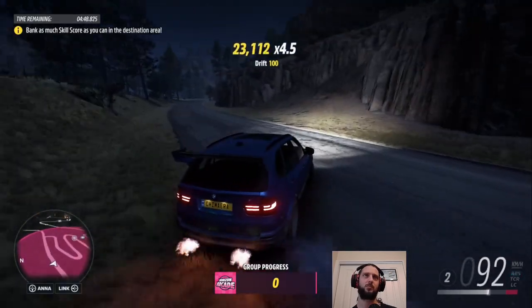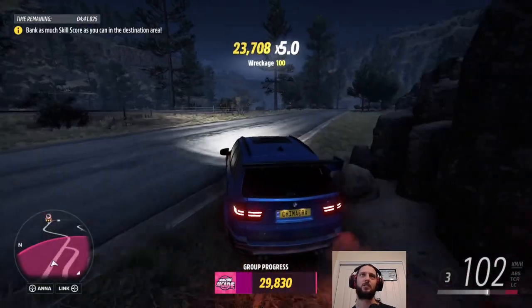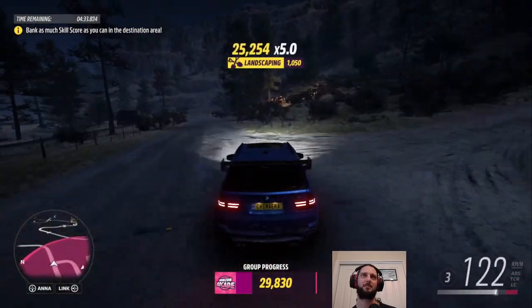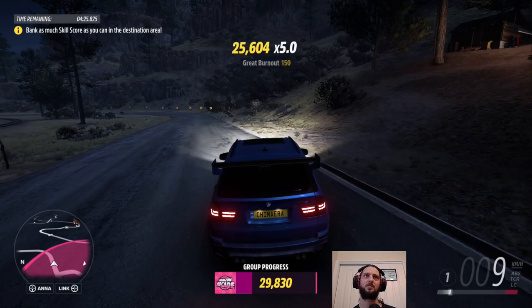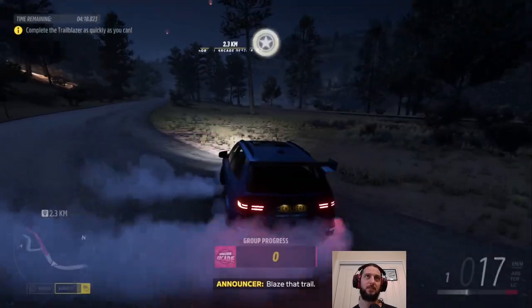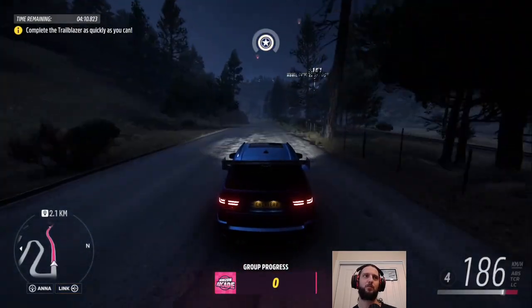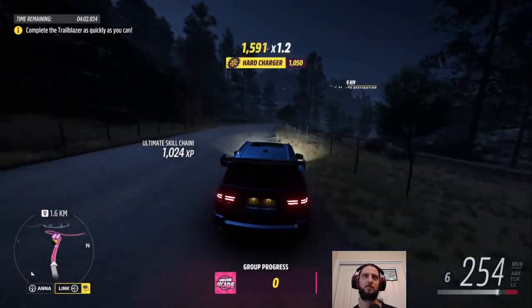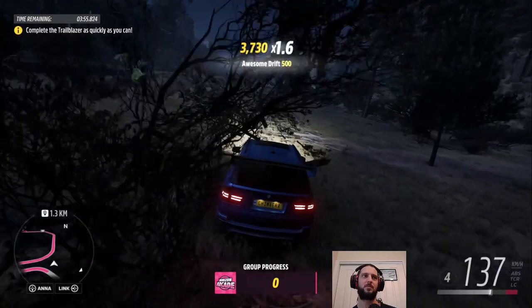I notice there's someone else here as well — group progress. They just banked theirs and it was only 29,000. That's concerning. I think they've been having the same problem I have. We've got a times-five multiplier — barely missed that tree. Now's the best time to bank it so we can build up the next multiplier without losing anything. Or we just complete it because we've banked enough. Trailblazer is quite good for the kangaroo skill, but it's also bad because you have to repeat it multiple times unless you get a really good time first try.